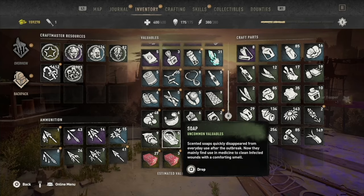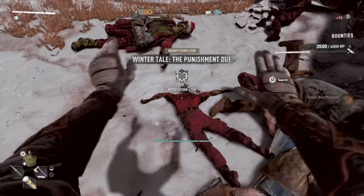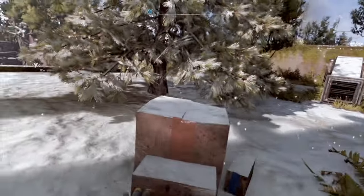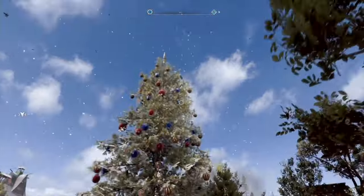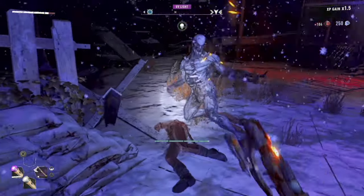To decorate the Christmas tree, you'll have to collect holiday trinkets from the infected, exchange them at the shop, and reach Agent Level 4 with Baka to purchase a Decorations Bundle. Then you place them in the box near the Christmas tree. After that, you ornament the Christmas tree with a Star Topper, which you obtain from Santa's airdrops. Then, you purchase an Ultimate Decorations Bundle once you obtain 20 Star Toppers and reach Level 10.